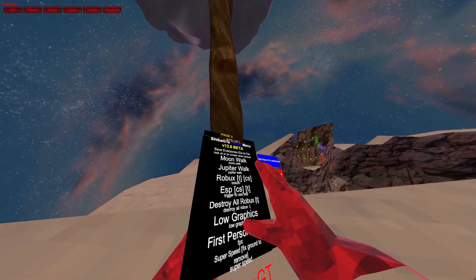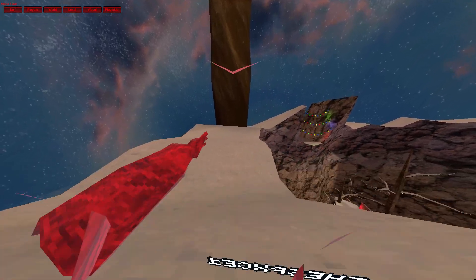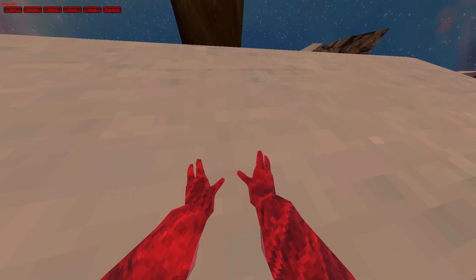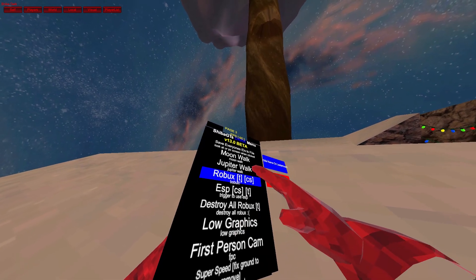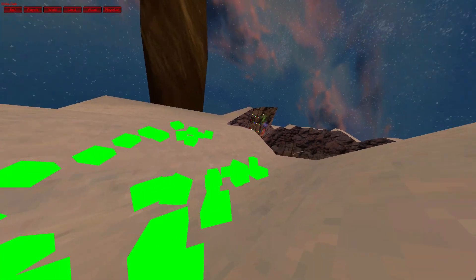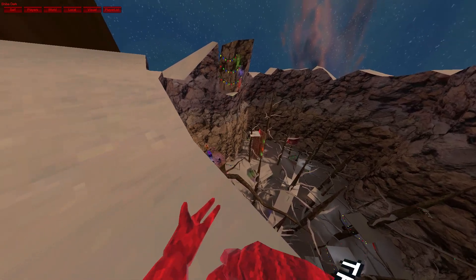Save everyone's ID — it just saves everybody's ID in the lobby. Moon walk. Jupiter walk, I think... oh it just stayed to the ground. Robux. Oh what the heck? What the heck, why is the music playing?